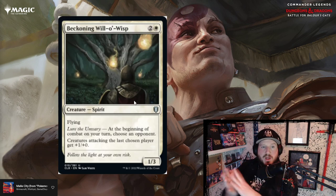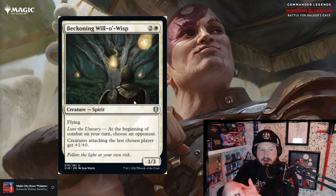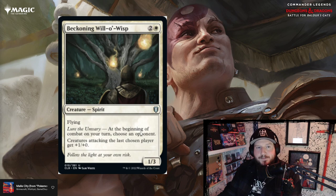Beckoning Will-o'-Wisp is two and a white for a 1/3 spirit with flying. Lure the Unwary: at the beginning of combat on your turn, choose an opponent — creatures attacking the last chosen player get plus one plus zero. Interesting — it doesn't say creatures you're using to attack that player, so after your turn when it goes around the table, everyone that attacks the player you chose gets plus one plus zero on all their creatures. That's pretty brutal.